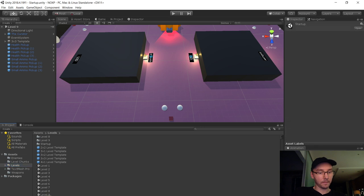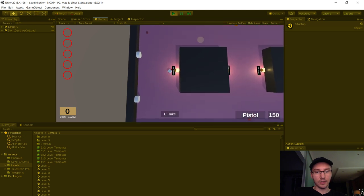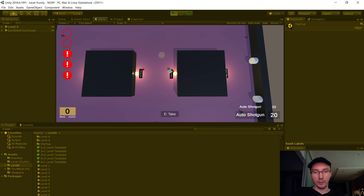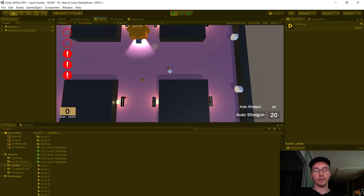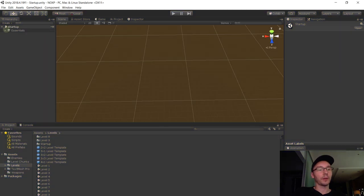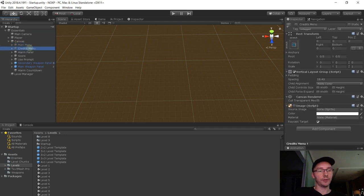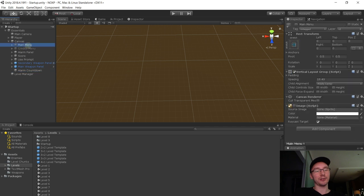Testing the fix: picking up weapons from plinths does raise the alert level slightly, which is correct. But when I drop a weapon on the floor and pick it back up, nothing changes — which is exactly what we want. I can keep picking those up indefinitely with no alert change. Bug fixed.